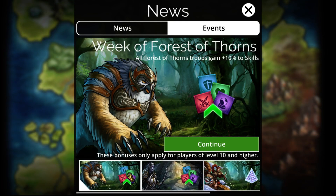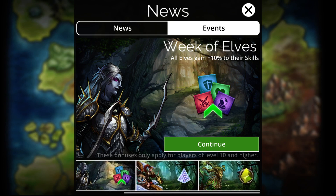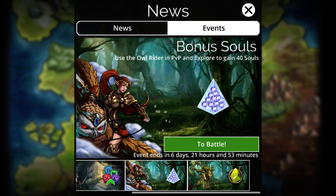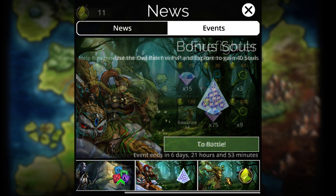As far as actual event stuff, we have 10% to all Forest of Thorns as well as 10% to all elves. Unfortunately no 10% to elementals, which is what the invasions are this week. Of course, use Owl Rider in PvP or explore to gain 40 souls - could try throwing something into explore, not really worth doing it in PvP. There is most likely going to be a gnome event later this week, so maybe just throwing her at the end of a Sunbird, Roan, Firebomb team may be okay. Though I personally will not be doing that while farming gnomes, because finding gnomes would probably outweigh the 40 souls every single time.